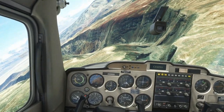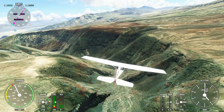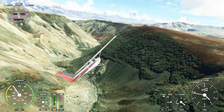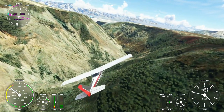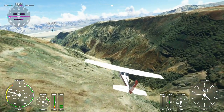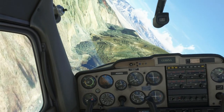Hi everybody, welcome back to Microsoft Flight Simulator. We're on my Xbox Series S and this is Star Wars Canyon, or Rainbow Canyon, which is its proper name. We're in Death Valley in California in the United States, and I'm attempting to fly through this military aircraft training range which is used by the United States Air Force, the Navy, and the Marines to perfect and sharpen their low-level flying skills.